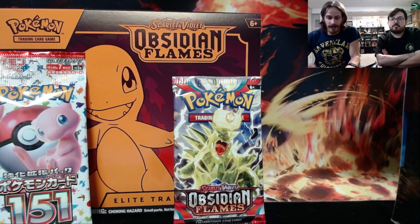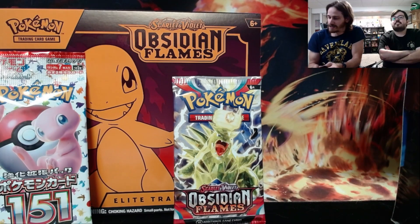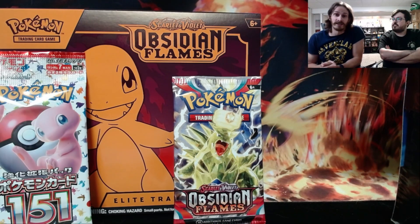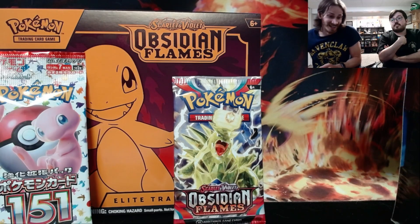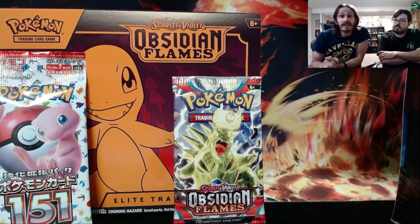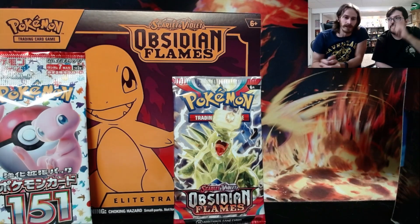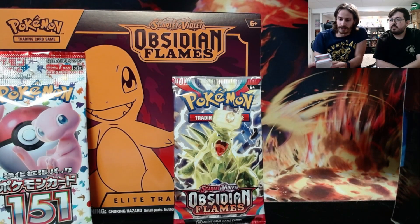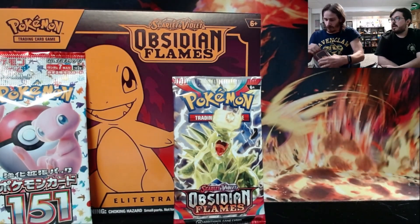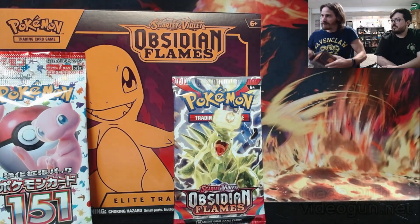What's up everybody, welcome back. Long time no see, treasure hunter. I've been seeing you guys, but that's on the daily pack openings. Not me though. Crump's here. We're doing the ETB booster battle. We each have an ETB of the Obsidian Flames. He's also going to open up a Japanese 151, and then I have a couple extra — a six-pack bundle as well, so I'm going to be doing those with my ETB.